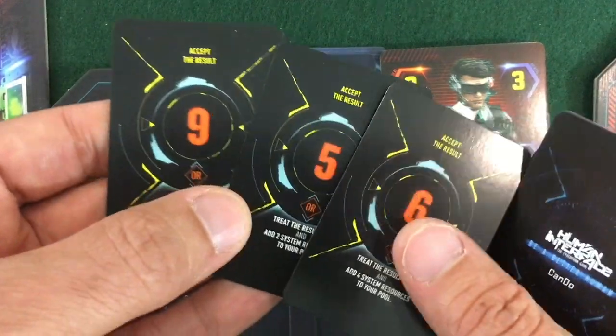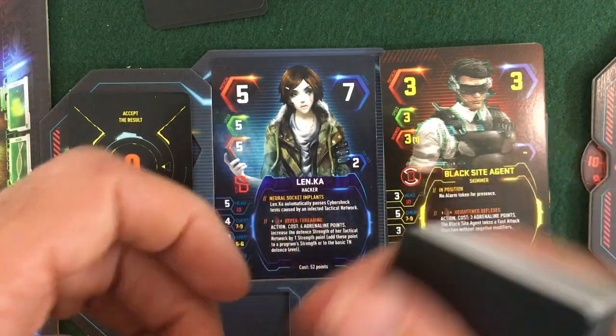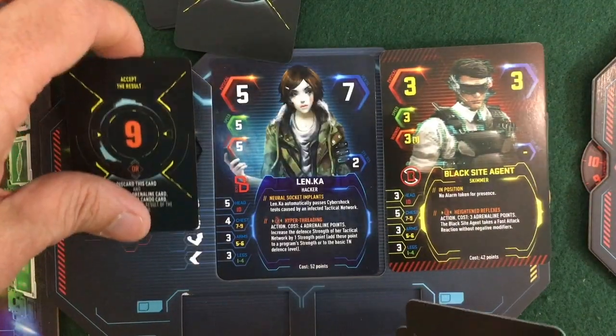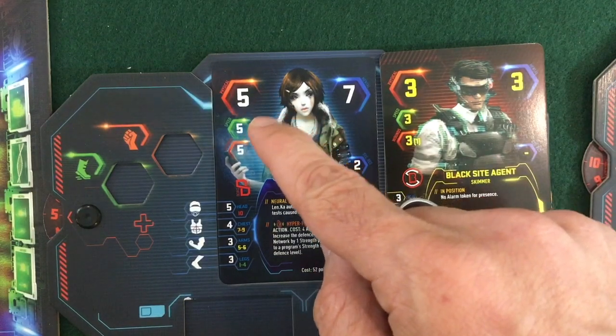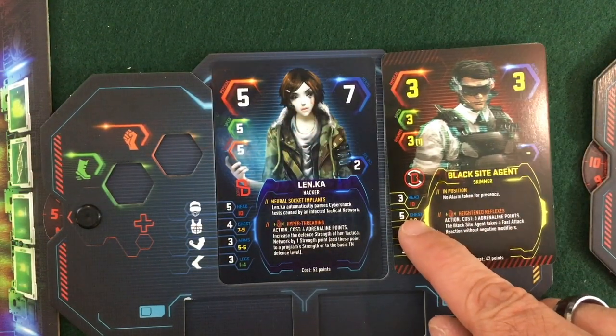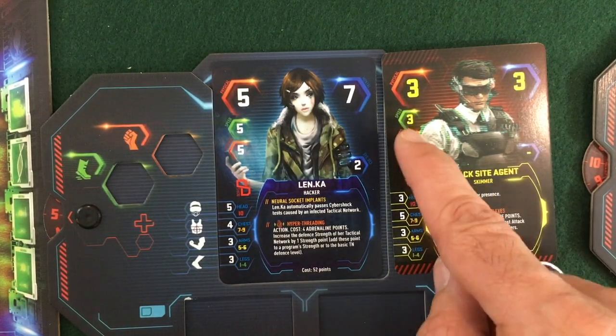Let's try that again. Len.ka punches him as her first action. Nine plus five is 14, and he's got three plus a three bonus for dodging plus a seven, so that's 13 — he is defeated. Normally we check our damage: with a close combat attack it would be four damage. We compare it to his armor. If I hit him on the chest, he would have five armor and take no damage. But on the head, arms, or legs, he'd take one damage and be defeated.